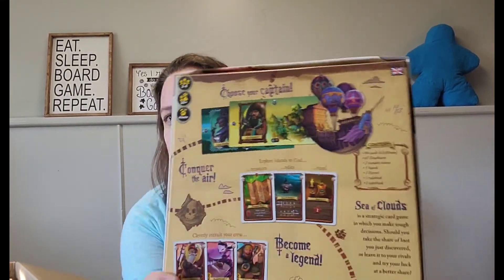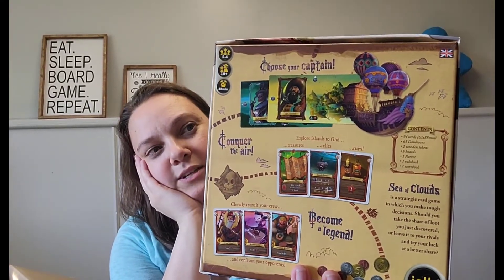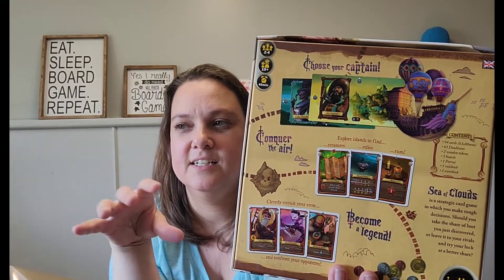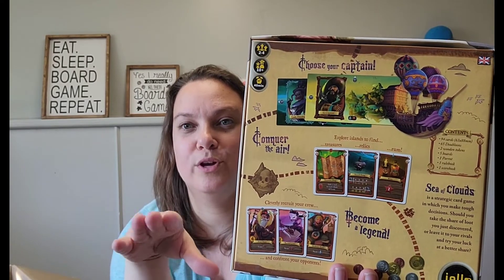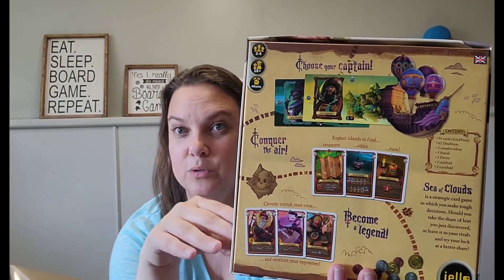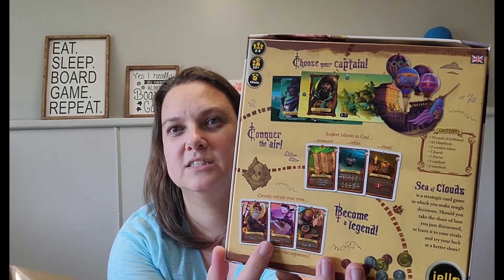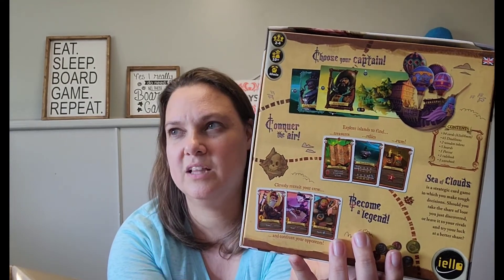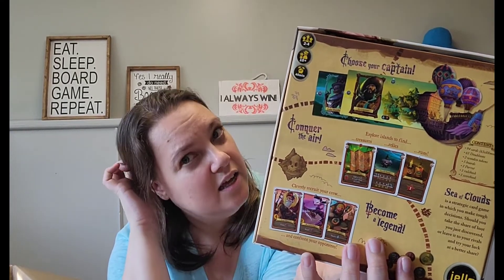Next I have Sea of Clouds, which is kind of an interesting push-your-luck game. You're pirates of the sky — the ships fly and you go around the board. At some point you'll be battling the person to either side of you, so you want pirate cards for battle strength, while also collecting resources like rum and different artifacts. You'll have different piles and you look at the first one and can pick what's in that pile.